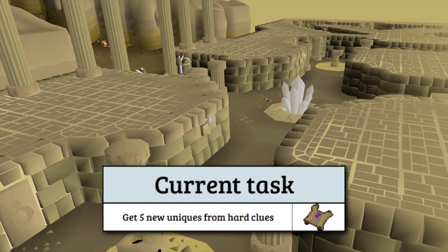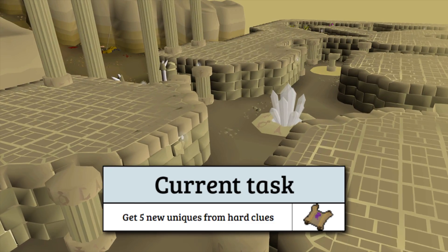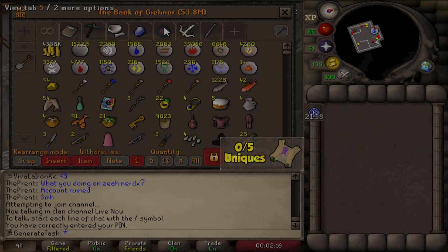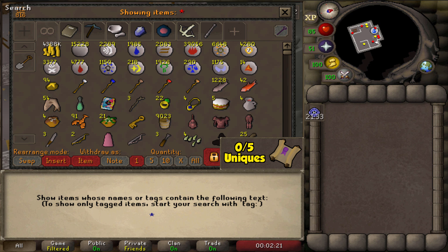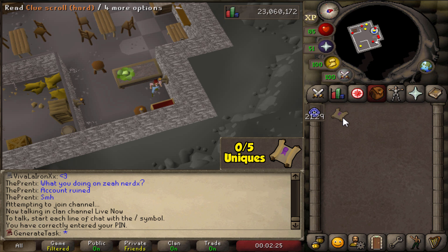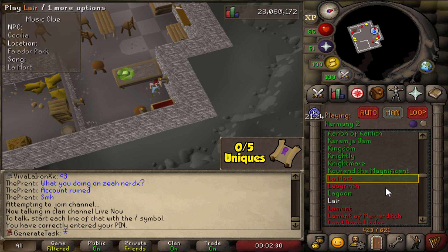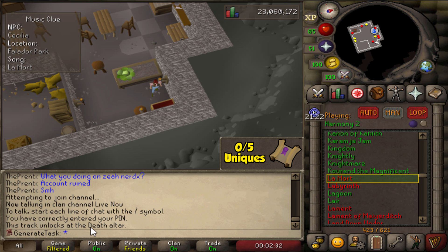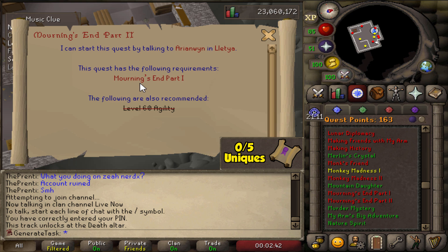Today we'll focus on another hard clue unique task. To start things off, we've got a pretty big clue step — the LaMort soundtrack. We've got the hard clue right here, and this LaMort step means we have to go to the Death Altar.